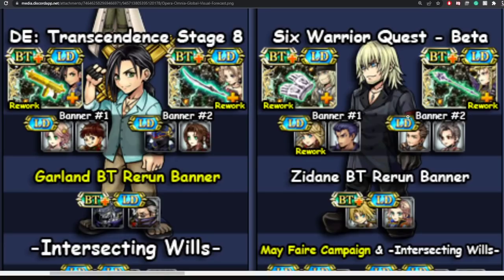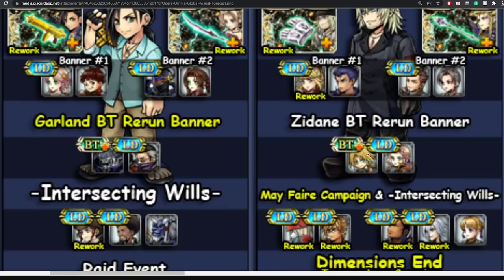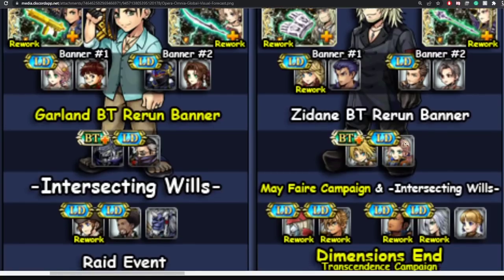Balthier gets his LD weapon rerun. He loves to steal buffs, and his LD ability does party cleanse of any debuffs inflicted on you. If you need that, you can snag it; if not, you can wait for his FR weapon which just released a few days ago on JP. Zidane's BT also gets a rerun, and Faris's LD gets rerun as well — if you need that call ability now's a good time, or wait until her FR releases.